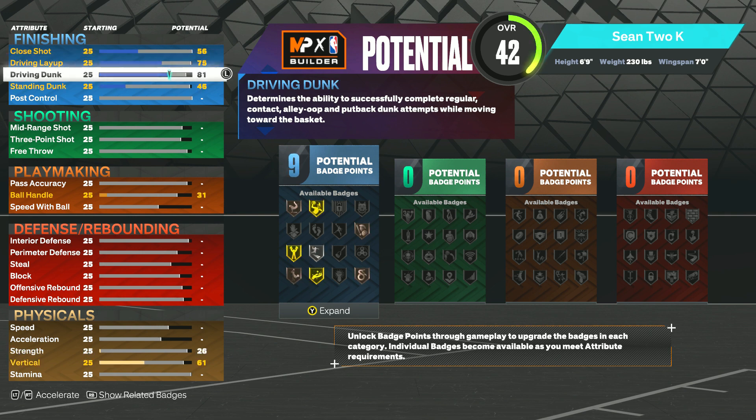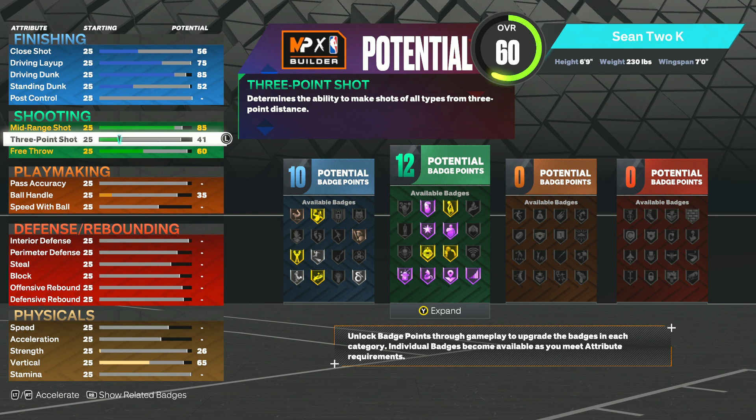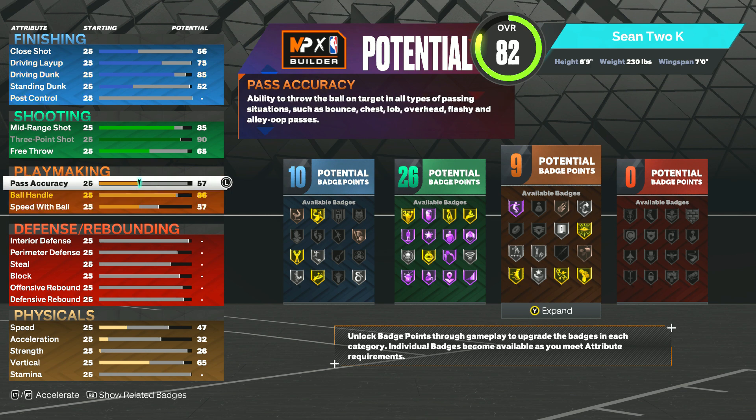Put your close shot to 55, driving layup to 75, driving dunk to 85, standing dunk to 52 — that gives us 10 finishing badges. Put your midrange shot to 85; you're gonna be shooting very consistently and can even fade with 85 midrange. Put your three pointer to 90. We're a six foot nine build with a 90 three pointer — that's insane.